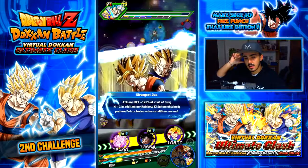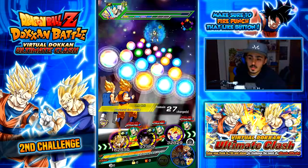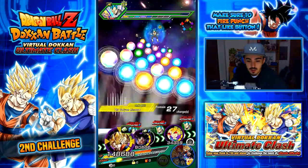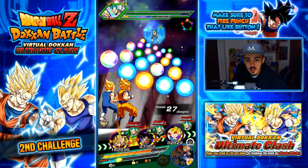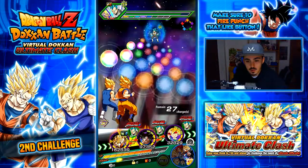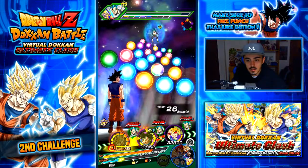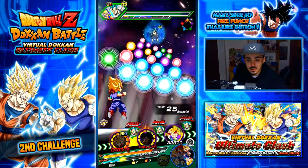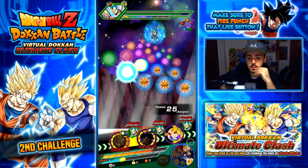I don't remember if Trunks is 10 out of 10 — maybe not, so maybe that's why he's a bit underwhelming. I need LR first because LR is going to take that — I'm not going to rely on dodges from Ultra Instinct. We have some rainbow spheres. This is going to ultra — there it is. Goku only needs four so he can take these yellows. Goku Jr. lowers defense when he supers but he's definitely going to get it now.